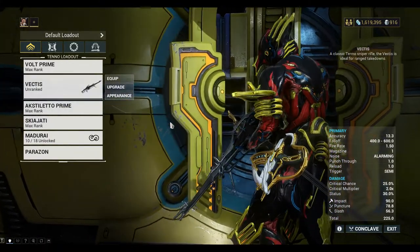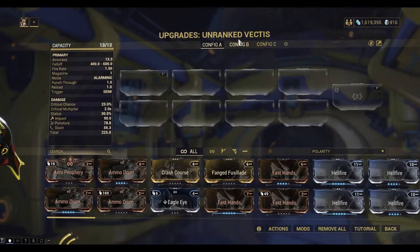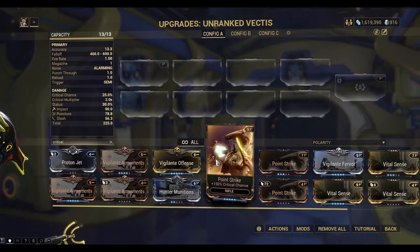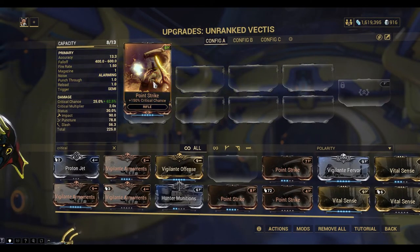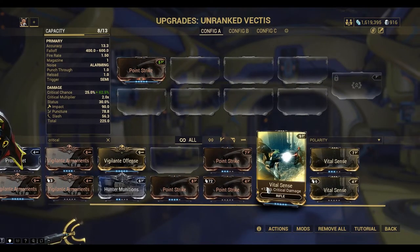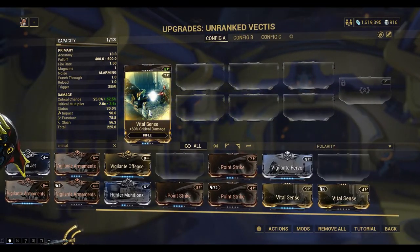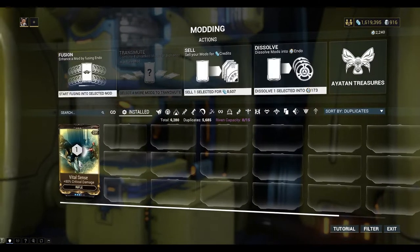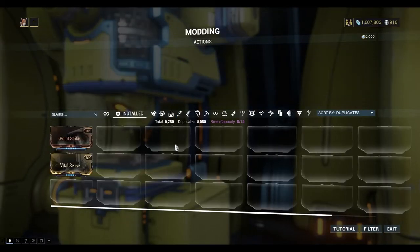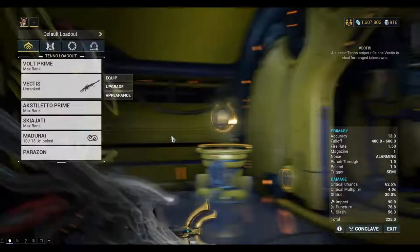I'm just going to put some mods on to start with. I'm going to put on some critical mods — this is a high crit weapon. It starts off with 25%; I've got it up to 62.5%. And for critical damage, I need eight points for this one. Let's pump that up one more point — 100% critical damage. Obviously the better your Vectis is, the easier this is, of course.